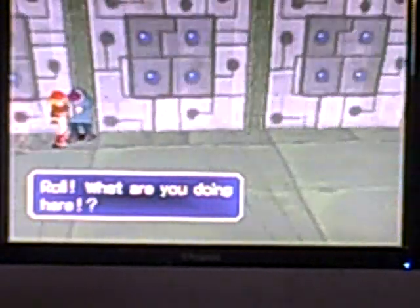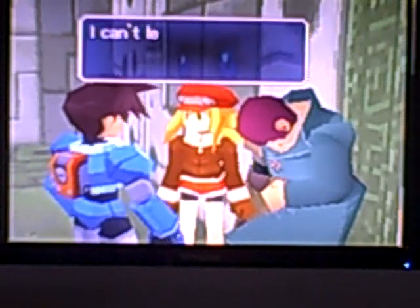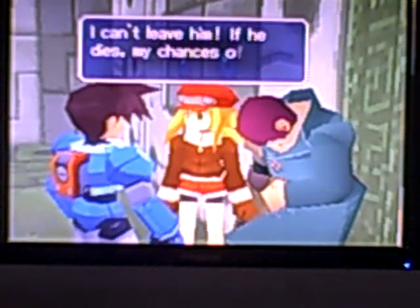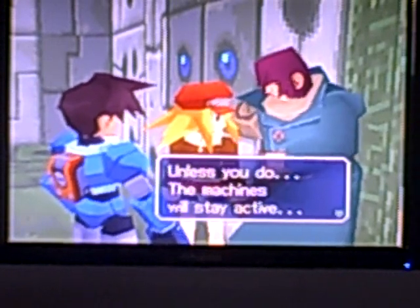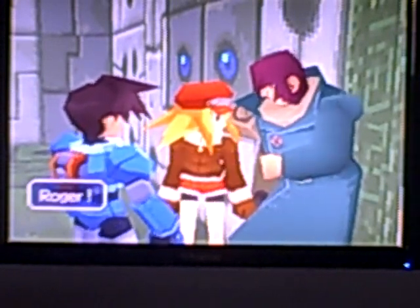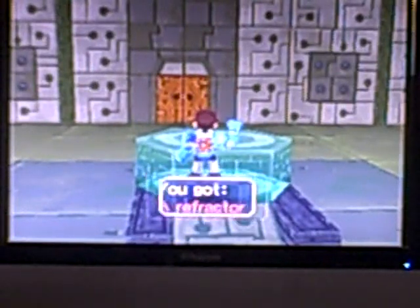I have no idea — okay, that's where I came from. I'm going back where I came from, thinking about these other bosses, because usually the refractor is after the boss. Roll, what are you doing here? 'I can't just leave him.' Blah blah blah. You have to get the refractor, and what this is going to be used for is the drop ship, because you're totally going to Forbidden Island even though it's forbidden.